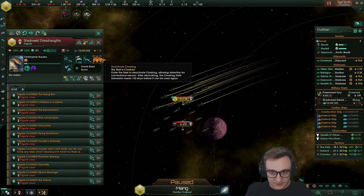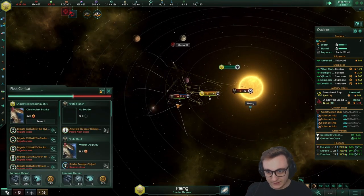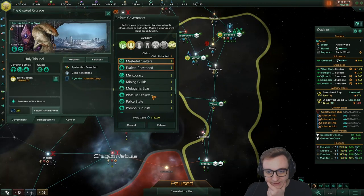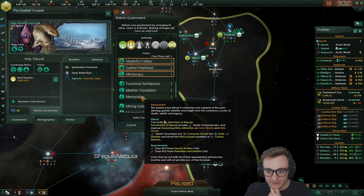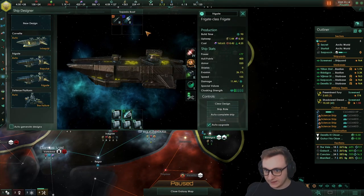We get on top of them and then decloak. Engaging enemy fleet — and we just nuke them down. That worked very well! We can get another civic: probably Meritocracy for 10% more specialist output — just good. We can now get tier two rockets, which will help us out. And we can now be Awakened — everyone gets Sidekick, which gives a bunch of buffs.